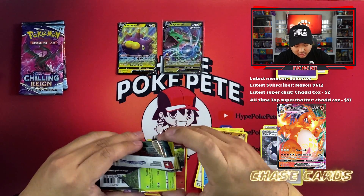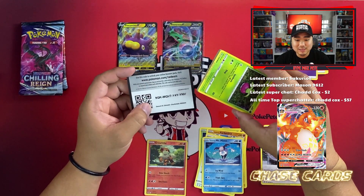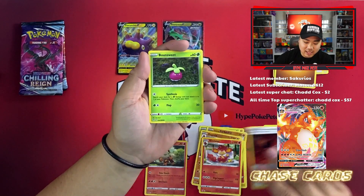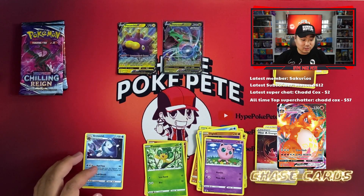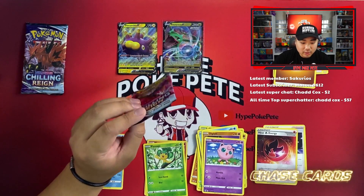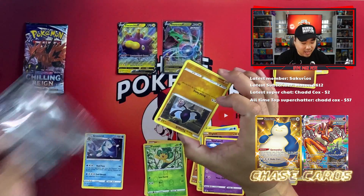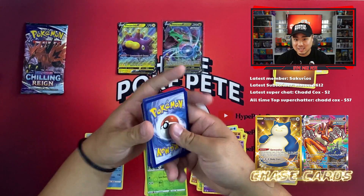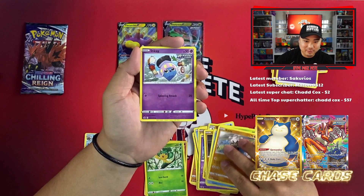Moving on to Darkness Ablaze — home of the Charizard V-MAX. Here's the code card — it's a green code card. We get Boltund trio, Bounsweet, Spinarak, Rillaboom, Diglett, Jigglypuff, Pangoro, and an Articuno. Last time I got a green code card from Darkness Ablaze I did get a Charizard, so sometimes it happens. Now on to Chilling Reign — the chase cards are Blaziken V-MAX alternate art and the secret rare gold Snorlax.